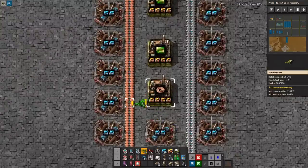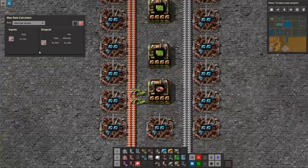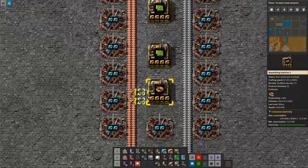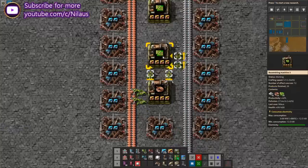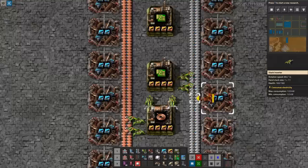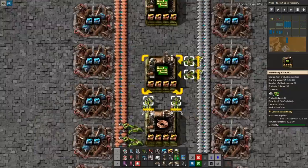The next constraint is input throughput. Each circuit assembler is consuming 12.25 items per second, and a single inserter picking from a belt handles roughly 11 to 13 per second — so I can't rely on one inserter. Each assembler needs two inserters on the input side. If you only use one inserter and the belt isn't always full, you can't sustain the throughput. I'll add a second inserter here, and then set up the output.